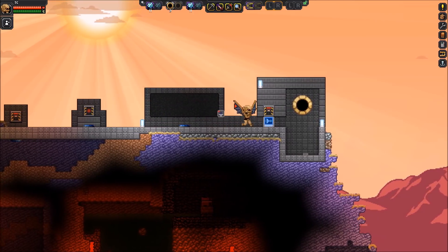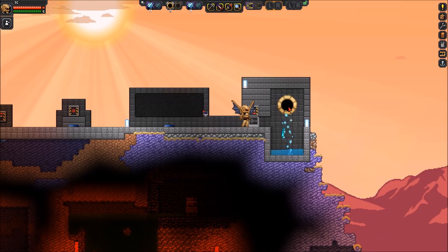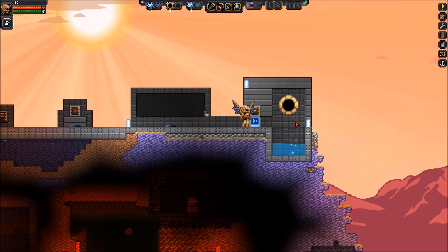Just real quick, some basic stuff here — we have an infinite water spawner, and as you can see it just spits out water. This could be any liquid, but for the graphics I made it water.